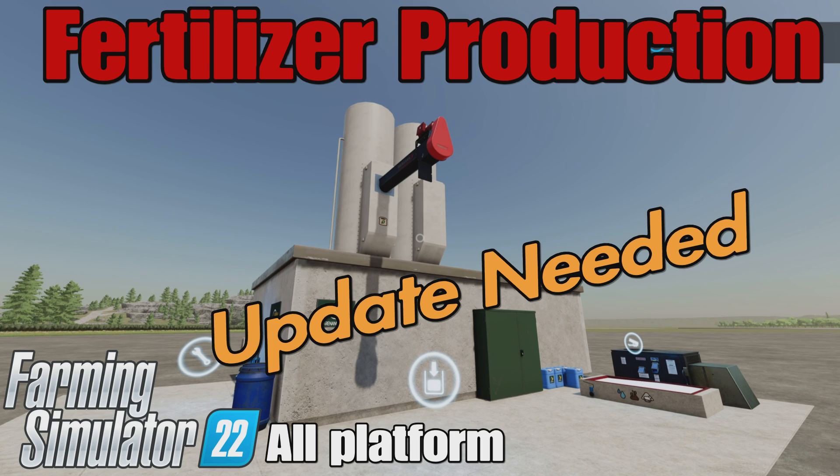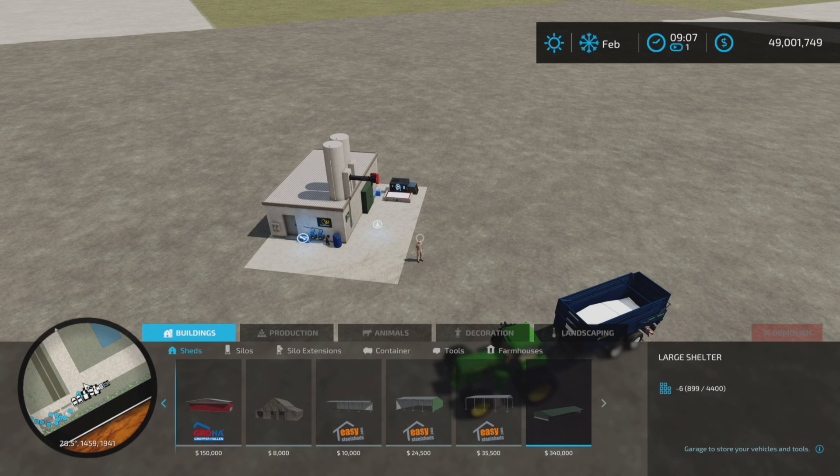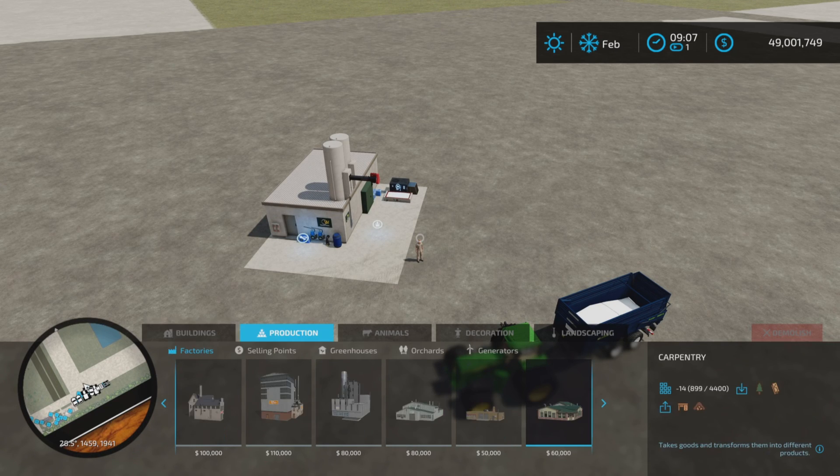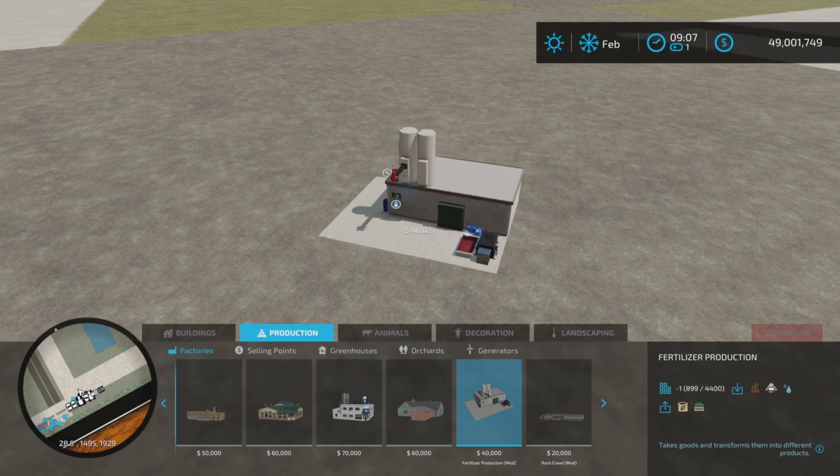Loony Farm Guy here, and this is Fertilizer Production by DS Power on Farming Simulator 22 — it's for all platforms: PC, Mac, and console. I'm on PS5 here on the Rock Crawl map for this test. It's 1.17 megabytes to download and uses 17 slots on console. You'll find it under Productions and Factories.